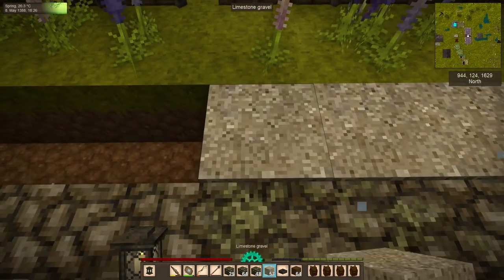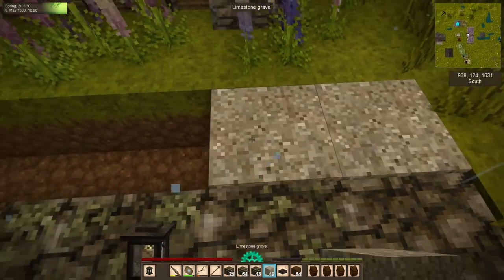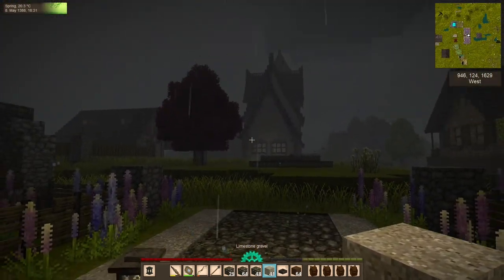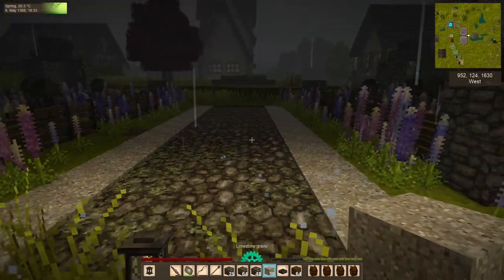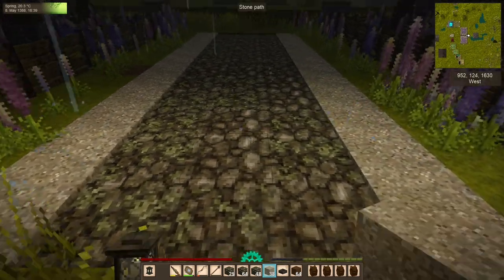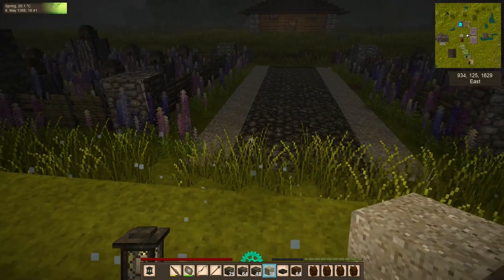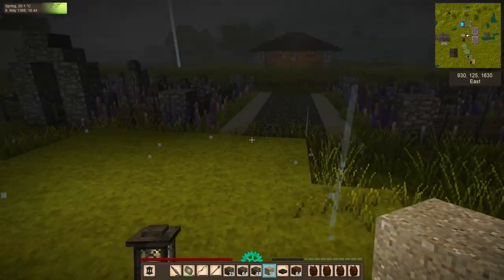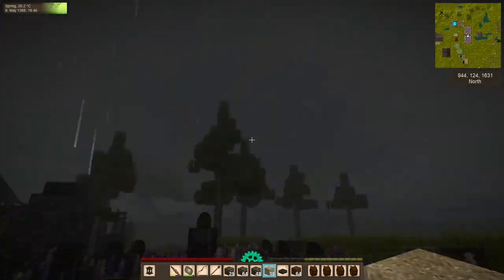I was thinking that the limestone gravel I liberated from behind the blacksmith might look pretty good. It's a nice bright color that brings some of the house's white and pale tones down to the ground around us. I don't hate it — I don't know how it's going to look at scale, but I kind of like it. It's very boulevard-y, if that's a word.